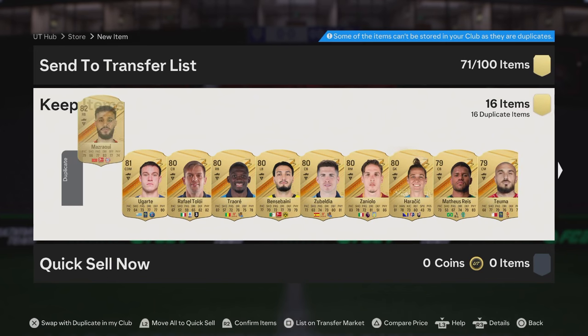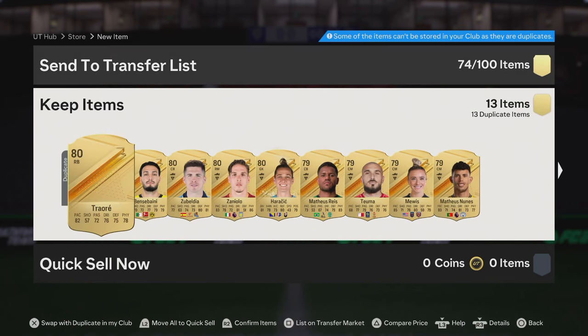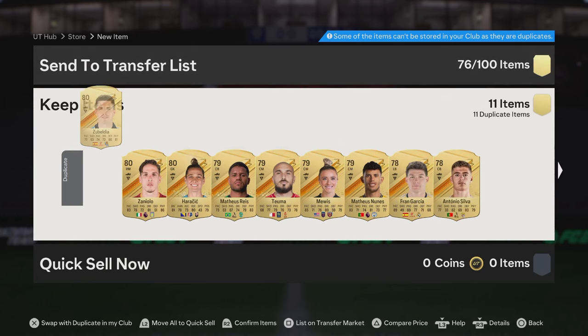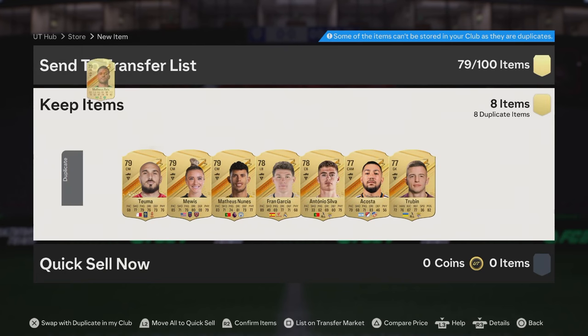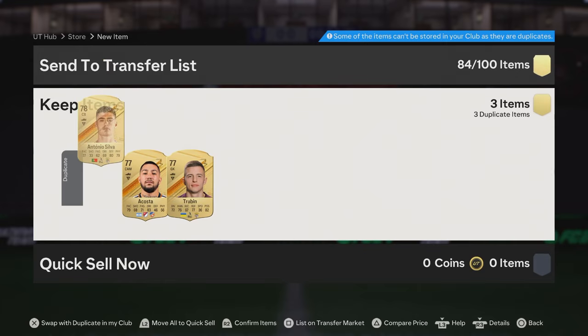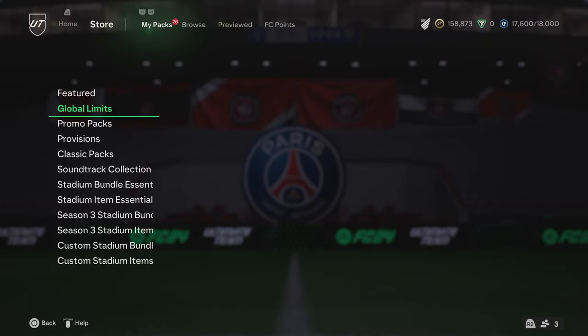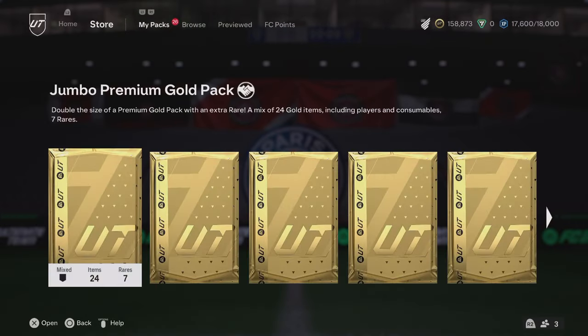There's the 30 player pack. We're going to send this stuff up here real quick and work that out afterwards — just a little bit faster, EA. Genuinely, it was faster on FIFA 14. It's okay though. We're going to store that there and go open that 30 player pack. Let's see what we get. Let's hope that the second pack saves us — that's the hope right now.